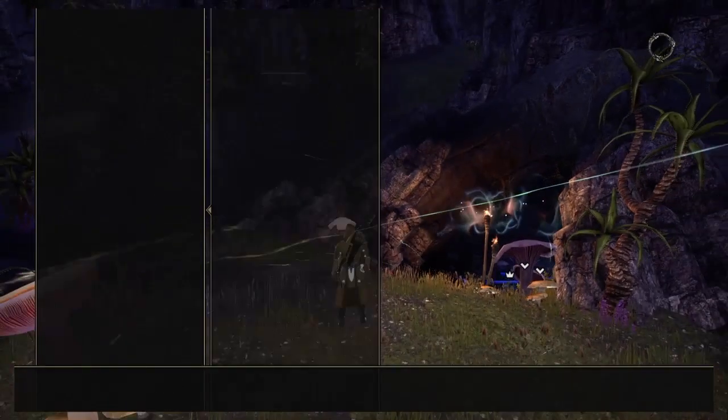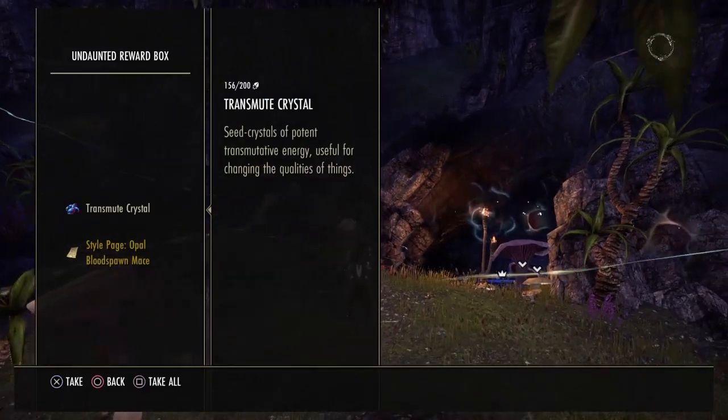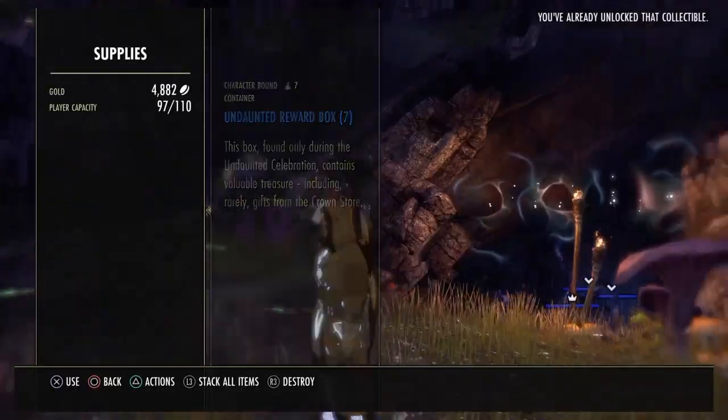After grinding them out it's time to open our boxes — and there you go, we got our first weapon style page.